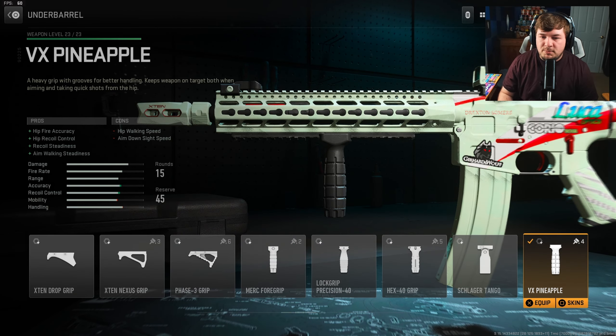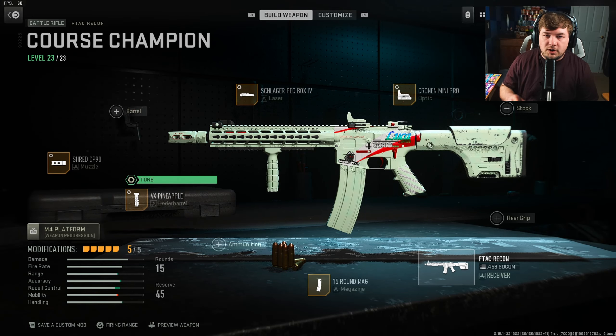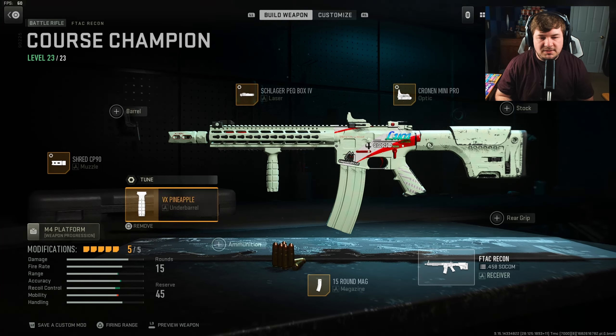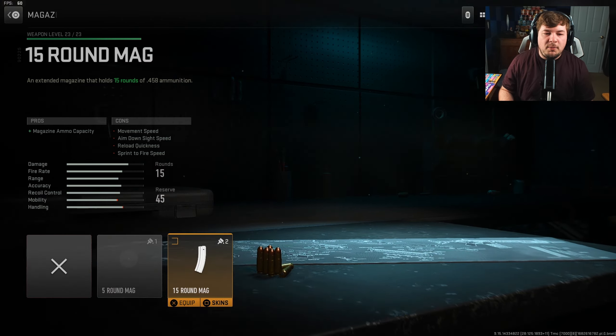Down here for the underbarrel, you want the VX Pineapple Grip because it's going to primarily help with that vertical kick on the weapon, along with overall steadiness as far as aim walking, and of course some hip fire accuracy statistics. That's definitely my favorite underbarrel for this weapon. Tuning is negative 0.41 towards hip walking speed and negative 0.19 towards aim down sight speed.